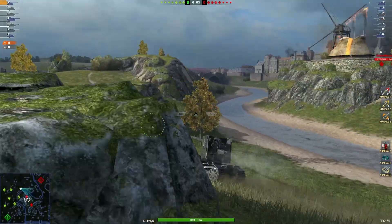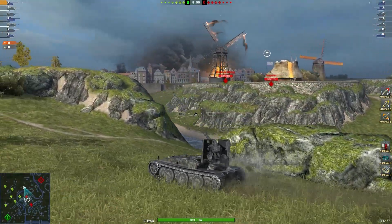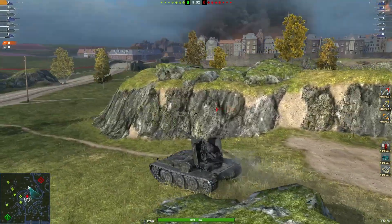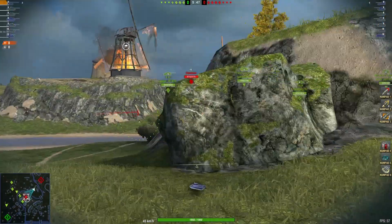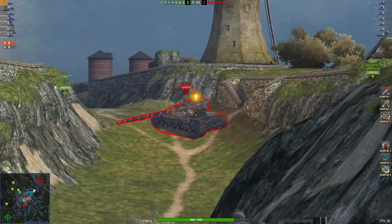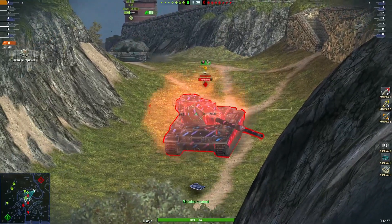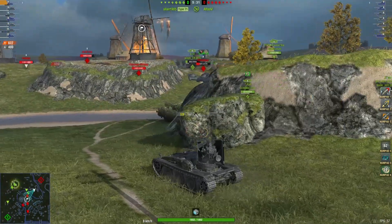Almost got spotted there. Sneaking around behind the enemy team. Just hope he doesn't come in contact with the TD. Trying to get that turret down — and there we go. 637 damage, and actually blocked 400 there.